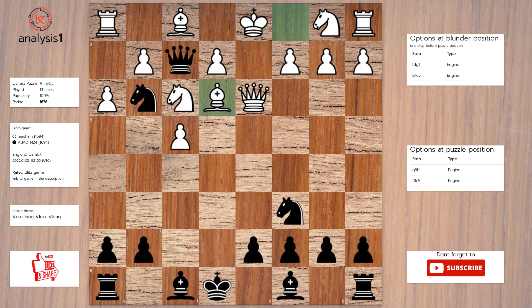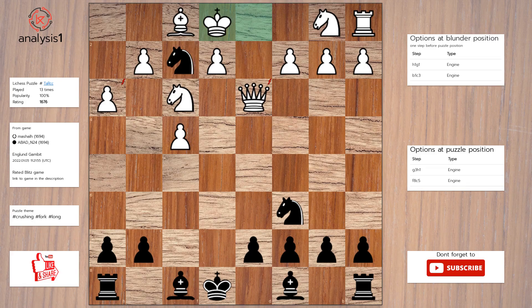Answer to this puzzle is: knight takes rook, bishop takes queen, knight takes bishop check, king to e1, knight takes queen check.